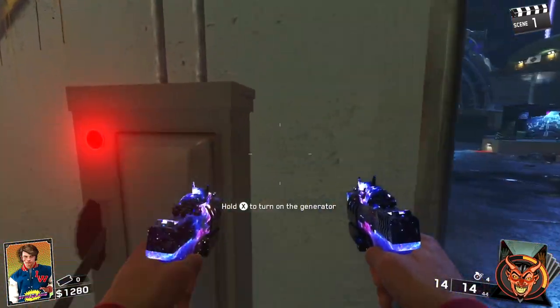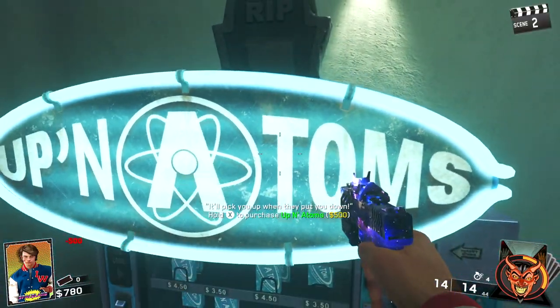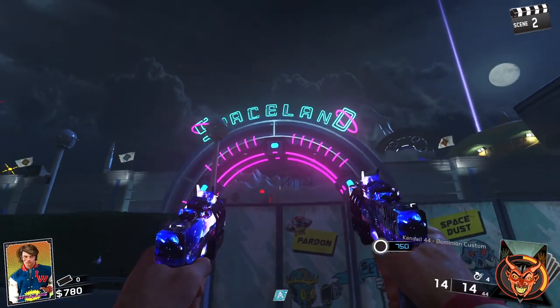We've got power in this little corner here. There's actually four power generators, I think, might even be five. We've got Up and Atoms, which is basically Quick Revive. The power is on — looks nice.